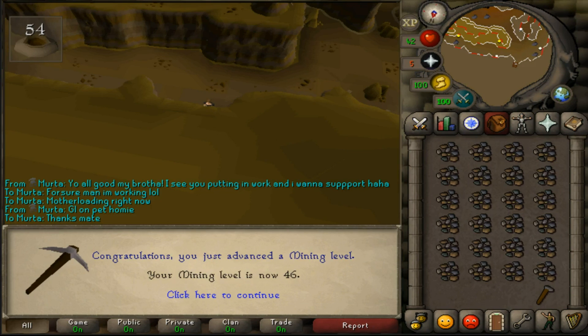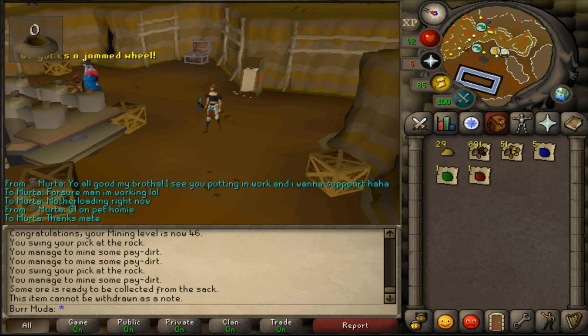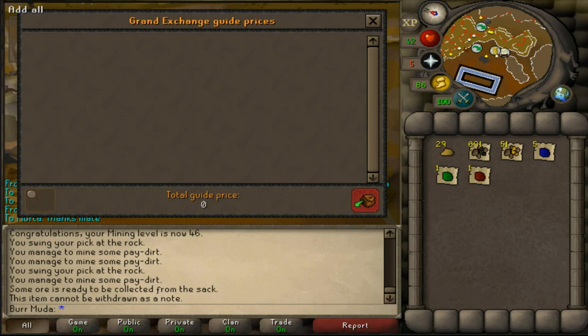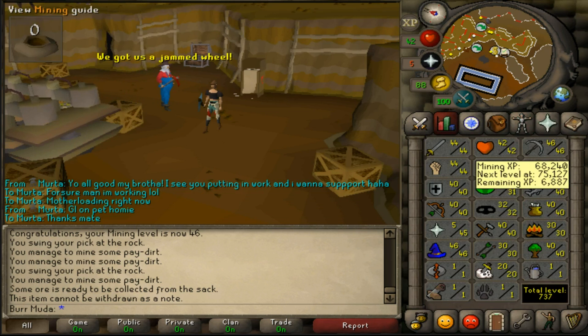Alright, this is gonna be like the last mining level for now. Ended up going from 34 to 46. 737 total. So what I'm gonna do is pull out all the ores and all the uncuts and everything and see how much money we made. Off that 46 mining, we ended up getting 29 gold nuggets, and this is the loot from all of it — 156k. I expected a little bit more than that, but it's early levels and made some profit, so definitely worth it.